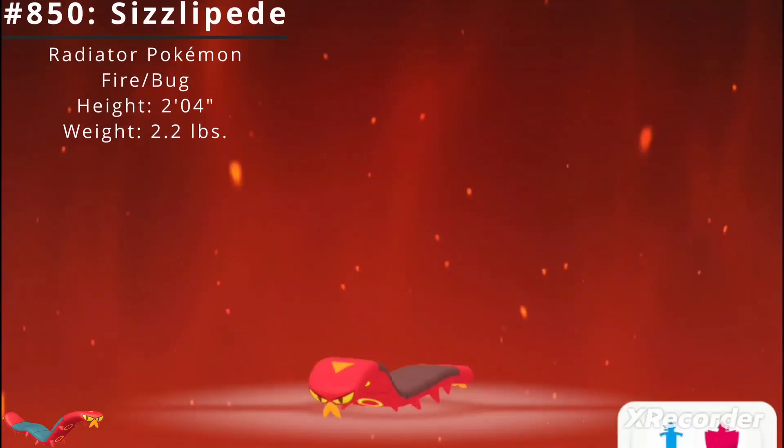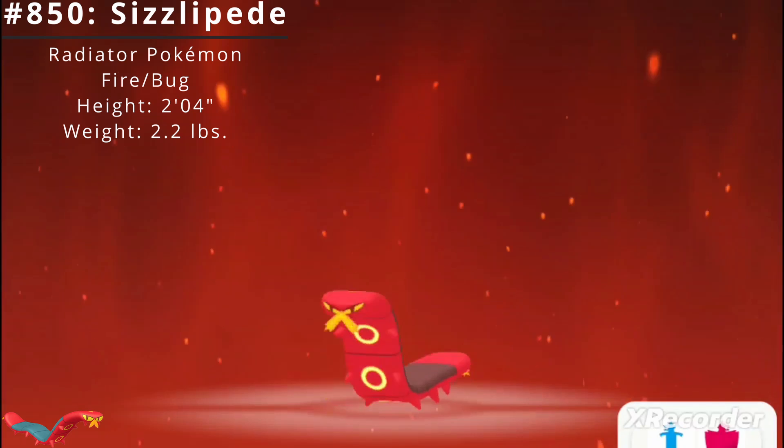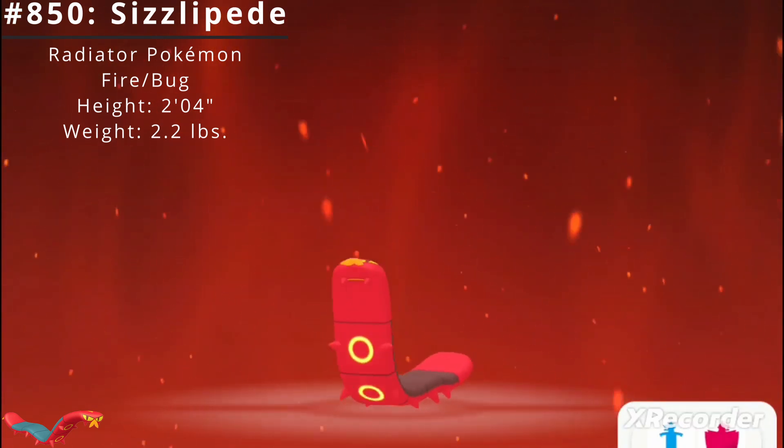Pokédex number 850, Sizzlopede, the Radiator Pokémon. Sizzlopede is a dual-type Fire and Bug Pokémon introduced in the Generation 8 Pokémon games Sword and Shield.